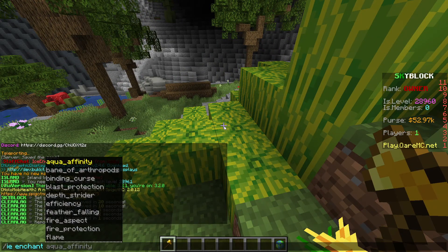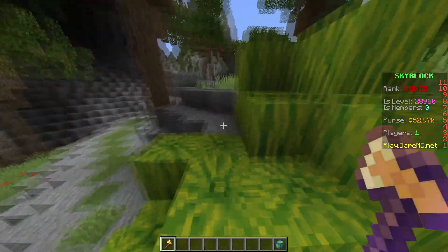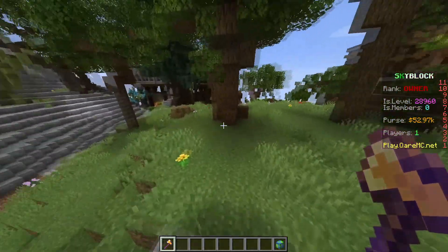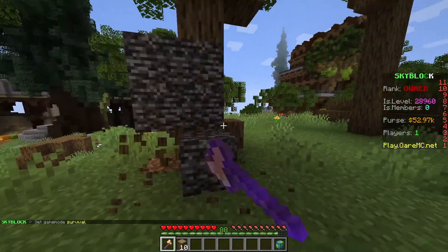Do '/ie enchant efficiency 200'. Boom — it has been enchanted with Efficiency 200. And yeah, that's basically it for the whole enchant thing. It works out perfectly for chopping trees super fast.